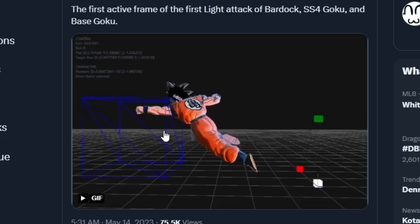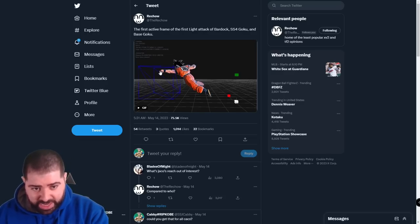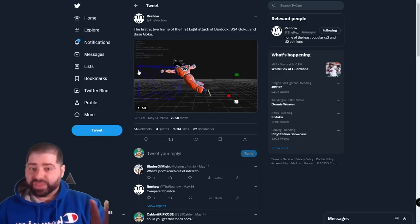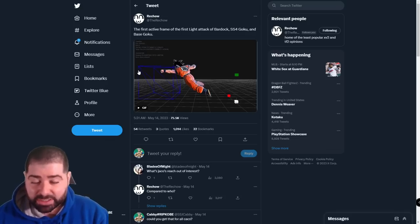Everyone knows Goku's reach on this game is insane — base Goku, Super Saiyan Blue, God Goku, all the characters that follow that same combo line. Well this is exactly why people feel the reach is absolutely ridiculous. Look at that hitbox — it's literally like his arm more than doubled. From here to here is not as much as from here all the way over here, so his arm is literally more than doubling in length when it comes to his hitbox.